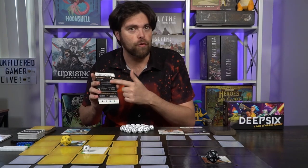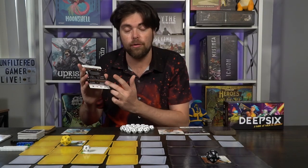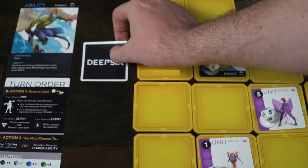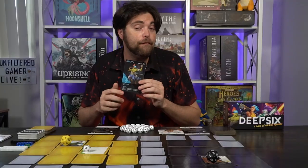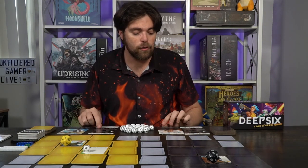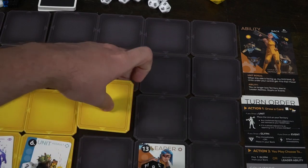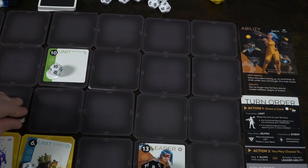After placing a unit, action 1 is over. Then comes action 2, where you can choose to either play a glyph card you previously placed face down, or activate your leader ability. One leader ability lets you kill any unit on your opponent's side other than their leader, but it then flips over and requires a new cost to flip back. Another lets you claim four of your opponent's spaces adjacent to your territory when there are no unclaimed spaces — it doesn't flip back, but cards and events may let you flip your leader over again.